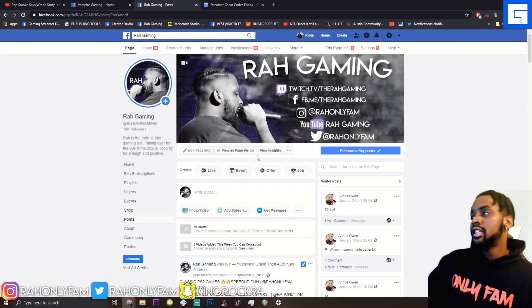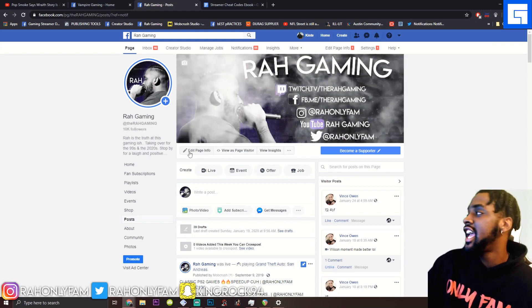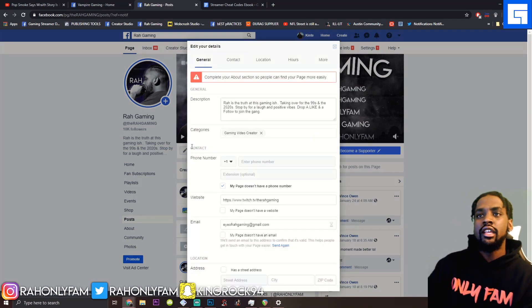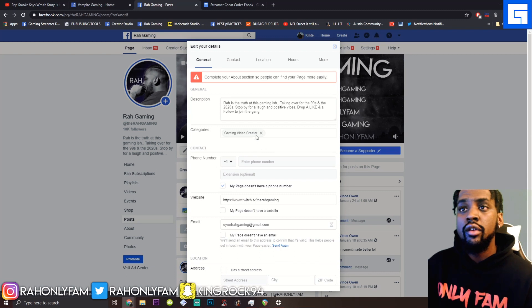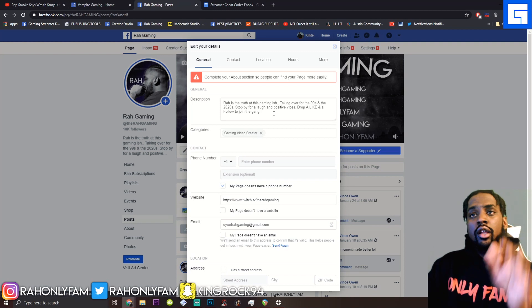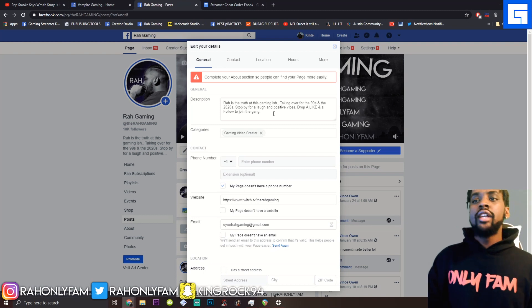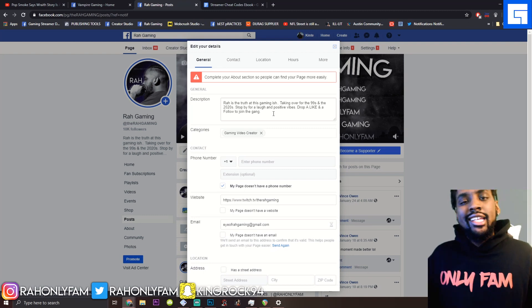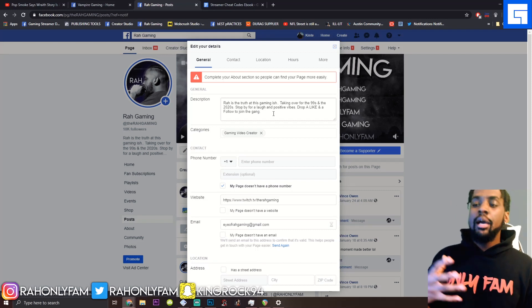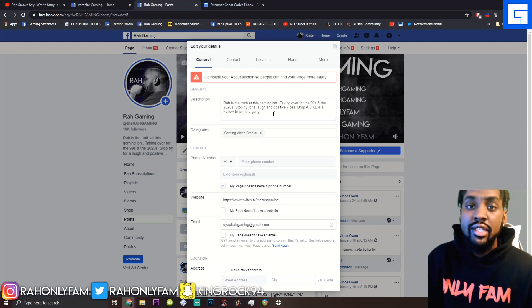Next, we're going to go to the About section — this is all under the Edit Page Info tab. Under Categories, this is where you can set it to Gaming Video Creator if it's not already there. You're going to want a bio. Even these small things can make you look more professional, and it only takes 10 to 20 minutes to knock it out. Get your page professional so when it's time to speak to brands, you look established.